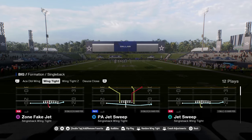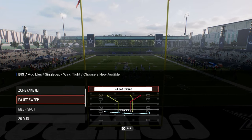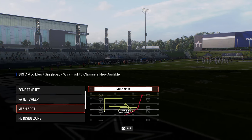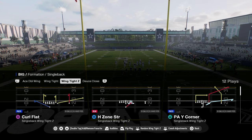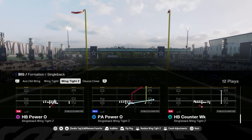There's some decent under center stuff like this wing tight. This wing tight has the jet sweep, a duo run, a stretch run, and a dive run. So you kind of have everything you need under center in terms of the run game and a quick pass game. A lot of good plays in this formation under center. This is going to be a very valuable red zone formation.